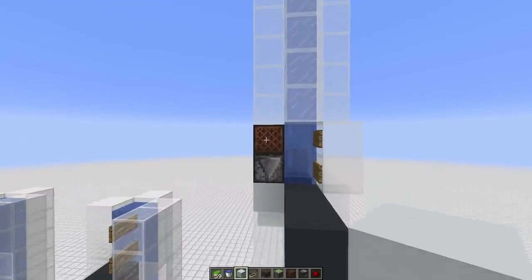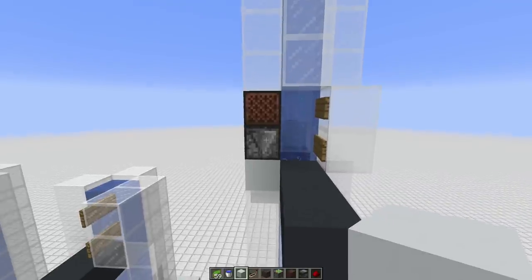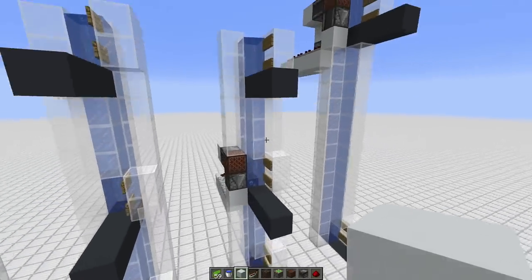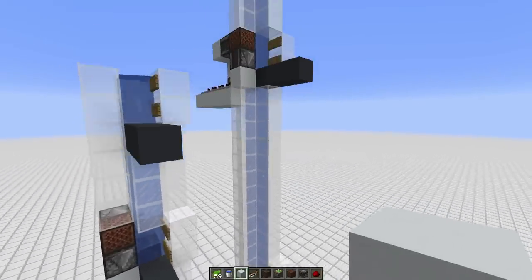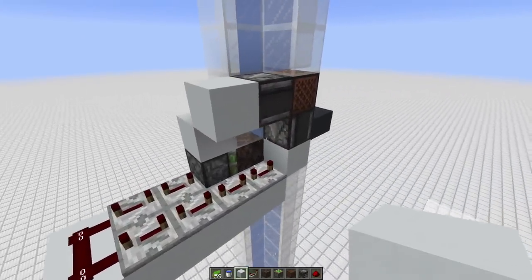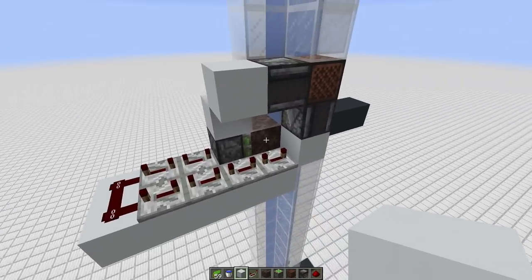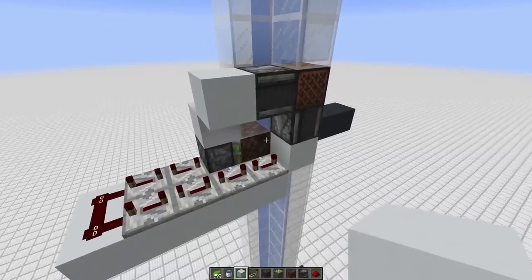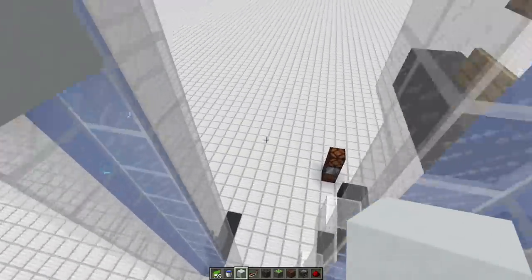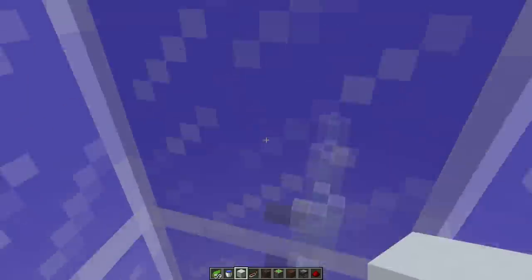The advantage of this design is that it's nice and flush — no complicated buttons or trap doors on the outside, just the blocks that make up your elevator tube. It's also flexible: if you have five blocks between your floors or 14 blocks between floors, all you need to do is slightly extend the time the soul sand is left out. You just need to experiment with how long to leave the piston out to make sure the bubbles are available long enough to shoot you up to the next floor.